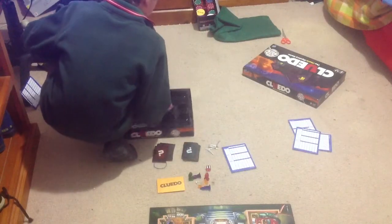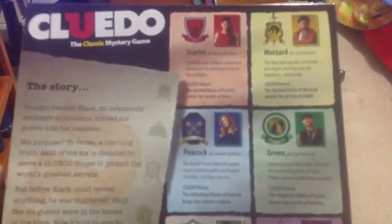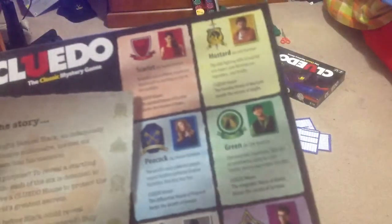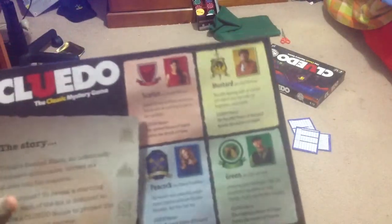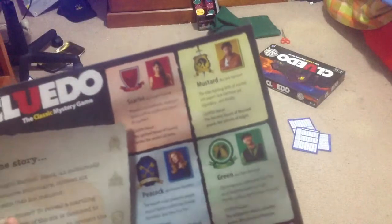Here's a little box which tells you the story. I'll read it to you: 'Tonight, Samuel Black, an infamously reclusive millionaire, invited six guests to his mansion. His purpose? To reveal a startling truth. Each of the six is destined to serve a Cluedo house to protect the world's greatest secrets. But before Black could reveal anything, he was murdered. Only the six guests were in the house at the time. Now it's up to you to solve who it was. So meet the suspects.'